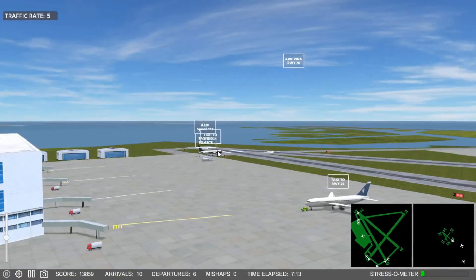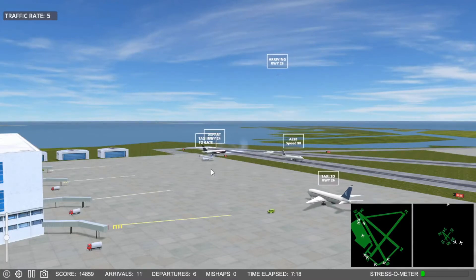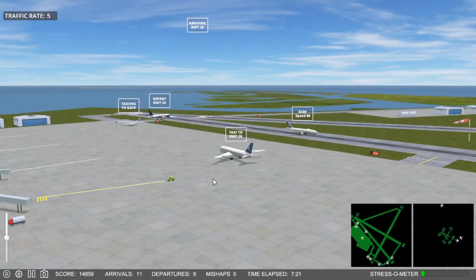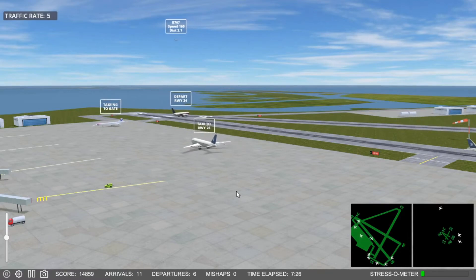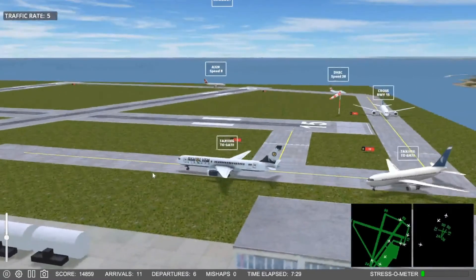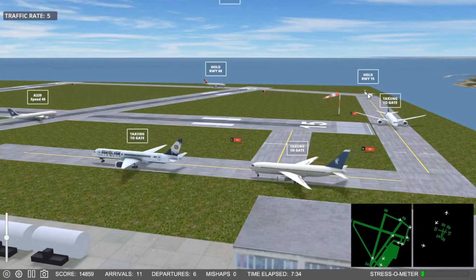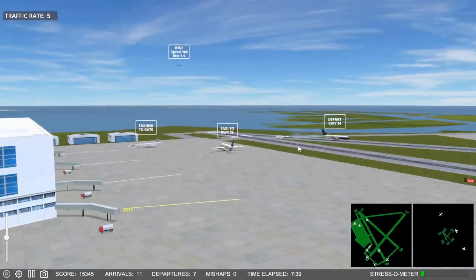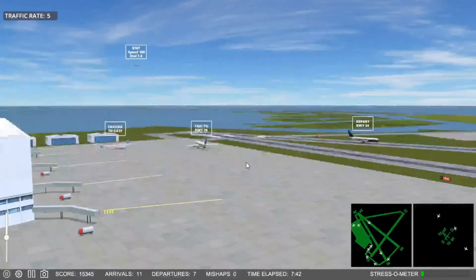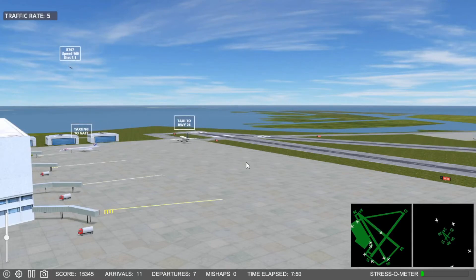1-1-2-6, runway 2-6. Starburst 4-0-9, clear for takeoff, runway 2-4. Don't have much for departures right now. 5-5-4-6, cross runway 1-5. I thought I had another plane to depart, but nope — not hearing it. So I guess that's all we can do.